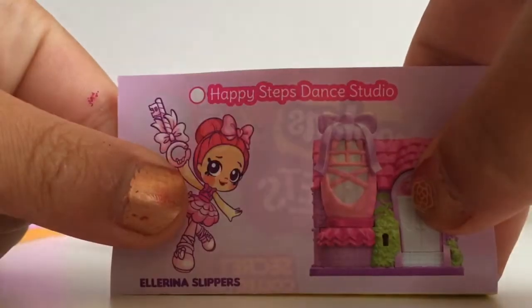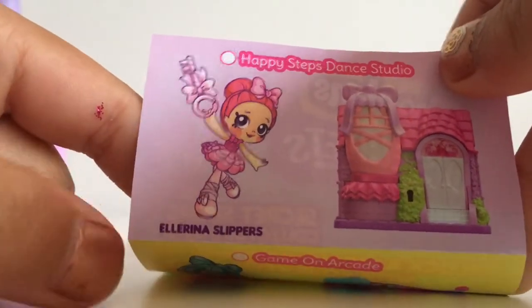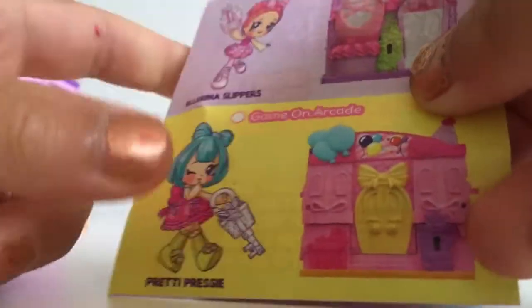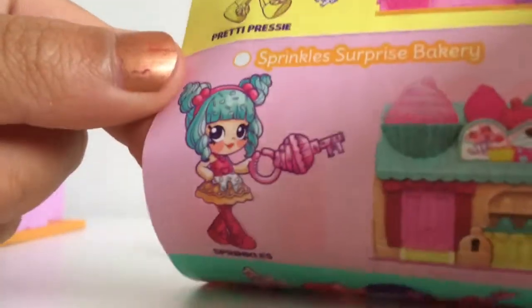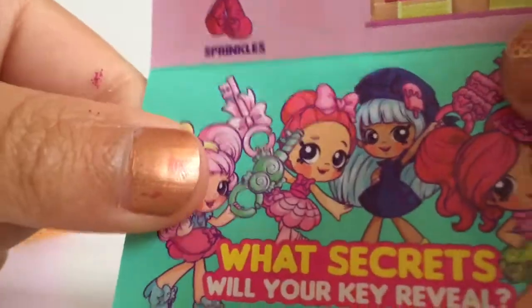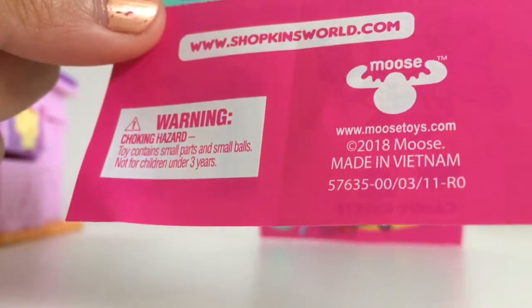We've got Sweet Woodtree Candy Shop with Candy Sweet. And on the back we've got Happy Steps Dance, and we've got Game on Arcade — it's a lot of that. Pretty Surprise. Sprinkle Surprise Bakery with Sprinkle. What secret will your tea reveal? And then Moose — because of course it's made by Moose — and 2018.